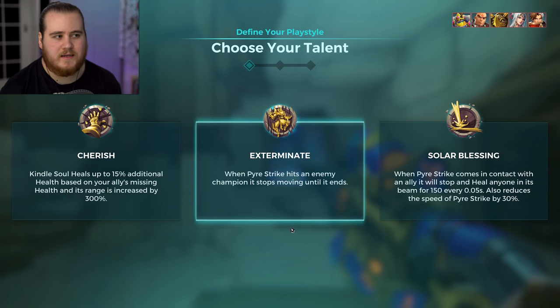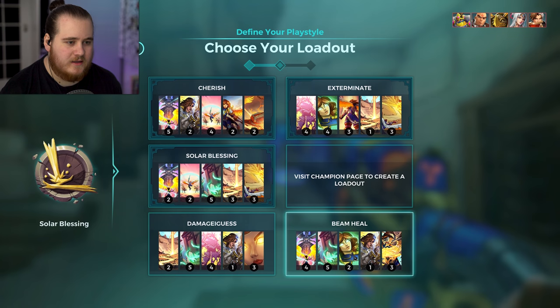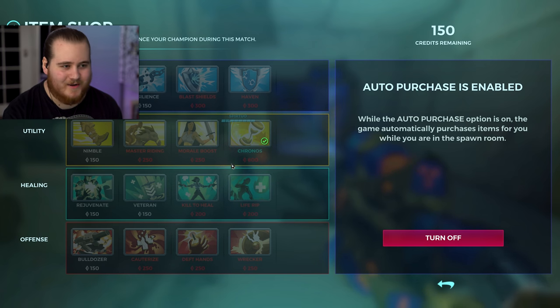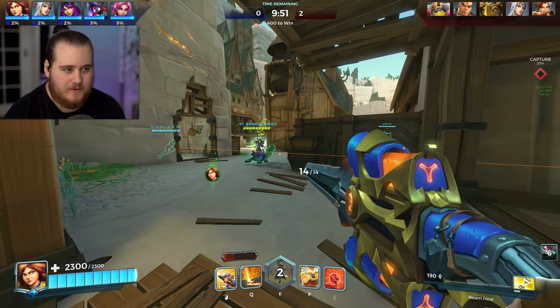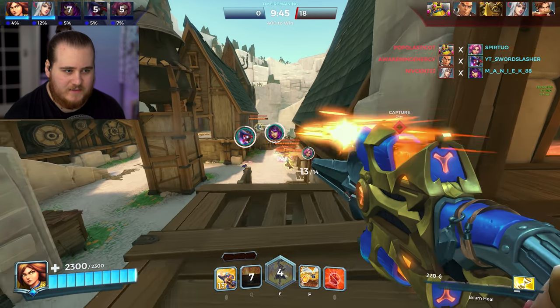It seems like a pretty standard Onslaught. Sky might be a healer which would be kind of nice. We'll go ahead and grab Soul of Blessing — works quite well on this map — and then the standard beam build. I grab nothing because auto-purchase is on. I actually just did that at the start of the video completely unintentionally; it's just because I've made so many videos on this game I automatically expect to open the item shop when I load in. Auto-buy got me Kronos, which is actually what I would usually go for.